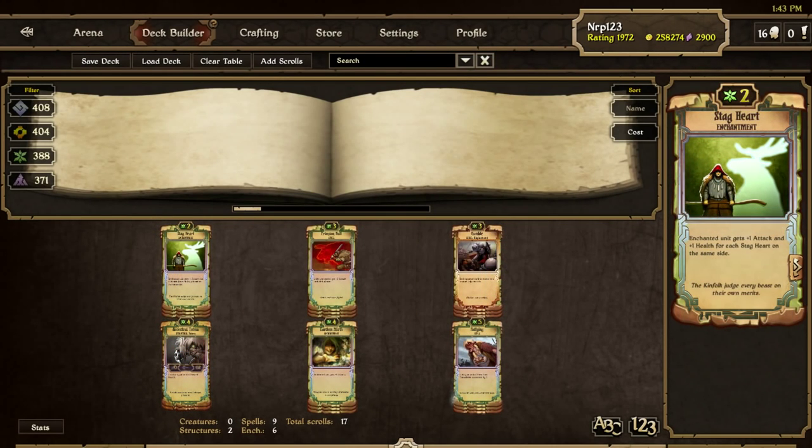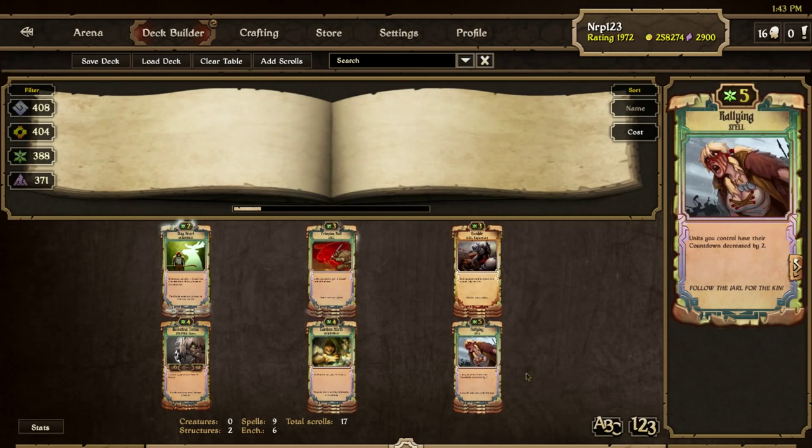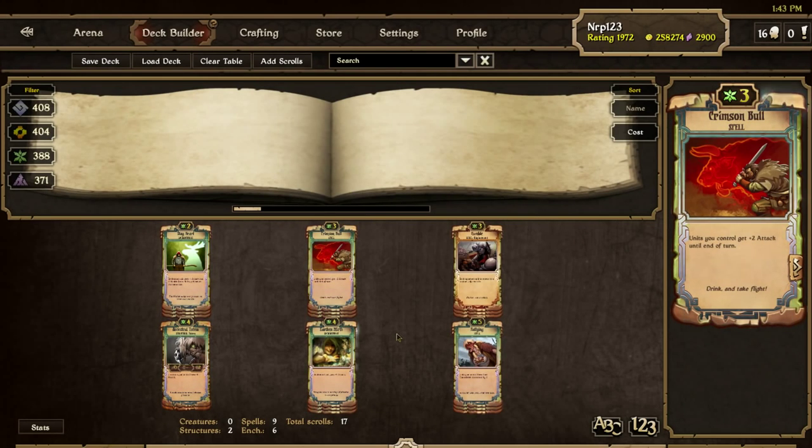These are the utility scrolls of the deck. Stagheart and Earthen Mirth are super powerful enchantments that you can draw from Earthborn Mystic and play on Relentless or 1 countdown creatures. Rally is another way to get your Great Wolves or Fangbears to attack, but I found myself not often playing it because it's very costly. Same with Crimson Bull — it's a nice way to increase your attack, but at 3 cost it's often not worth it. I don't play Rally or Crimson Bull that often, but I like them as options in the deck if necessary.